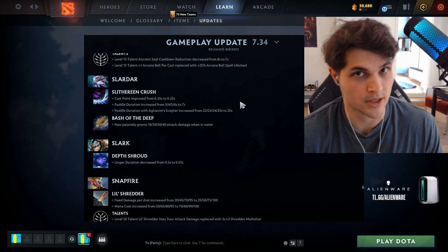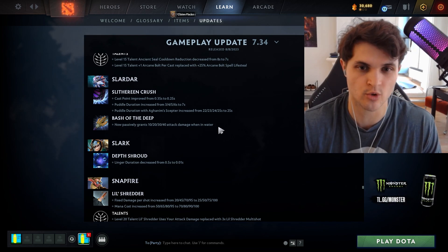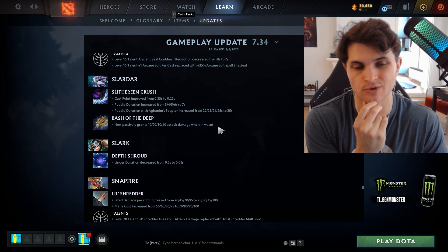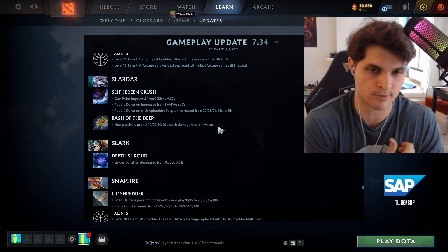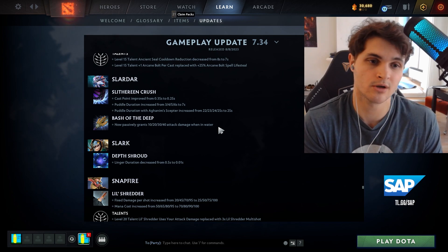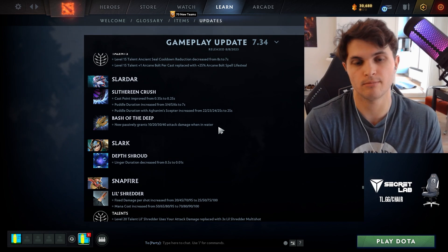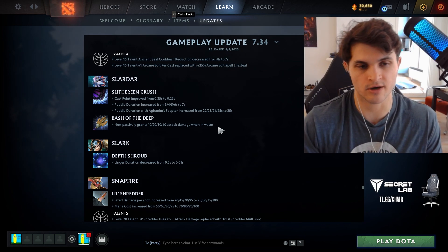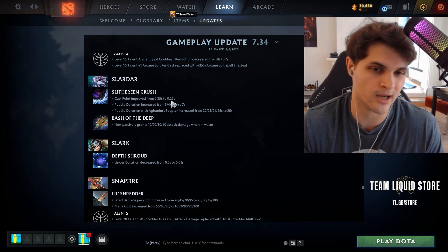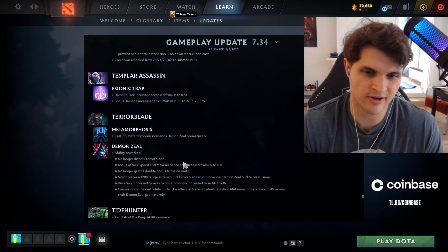I'm super excited to try Slardar mid lane. Bash of the Deep now passively grants 10/20/30/40 attack damage when you're in water, and your Slithereen Crush creates a puddle for seven seconds giving bonus damage. Sprint now gives passive armor, health regen, and movement speed in the river. I'm thinking a 4-1-4 build mid — this hero seems like a freaking menace. I'll keep you guys posted and make a more detailed video if it's really broken.